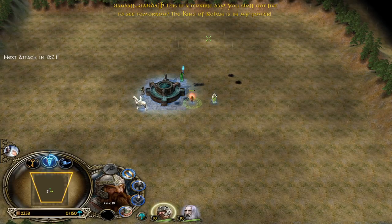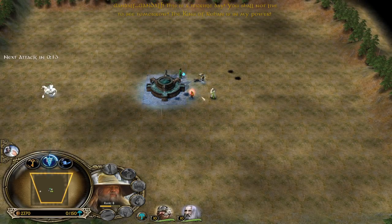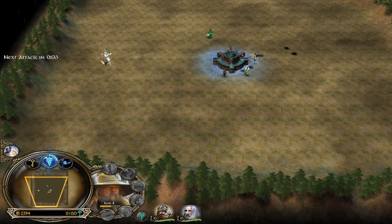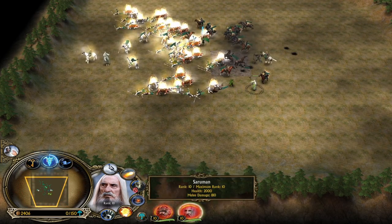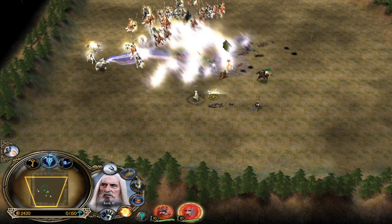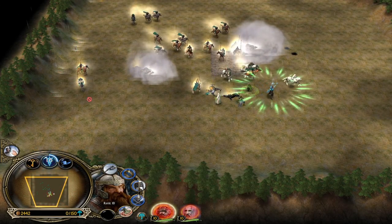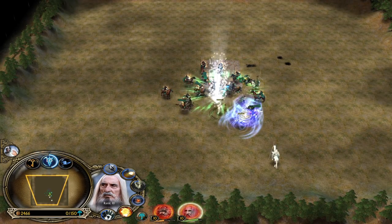Next attack in 20 seconds. Gandalf is coming - it's a terrible day, you shall not live to see tomorrow. The King of Rohan is in his power. We have the most powerful ability in this map from Saruman, and I will show you later on why. There comes the Rohirrim army with the glorious charge and Pudaplast is not able to kill them alone. Fireball! We are destroying them. Gimli, don't die - I cannot afford to lose Gimli.